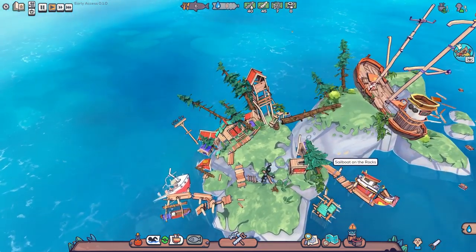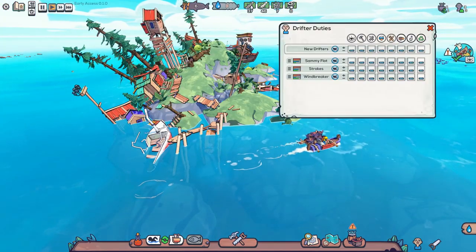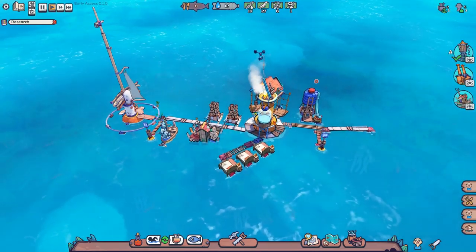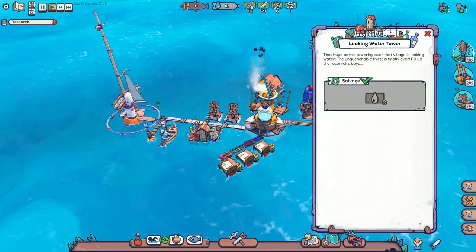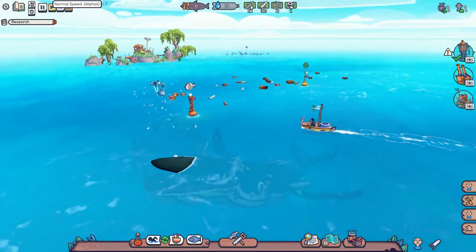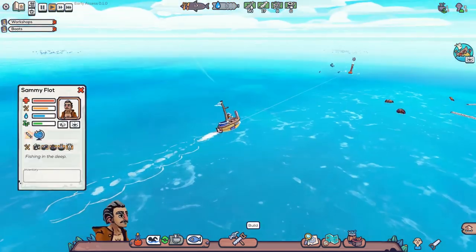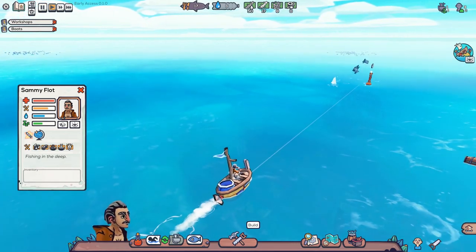There's something ludicrously satisfying about sending out your little drifters to salvage garbage bobbing on the surface, and there are even new people to rescue from the scattered islands across the world. Whether you're here to admire the sea monsters or just to become obsessive about freshwater production, prepare to become officially obsessed.